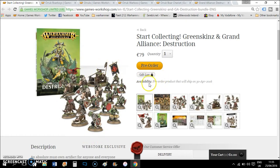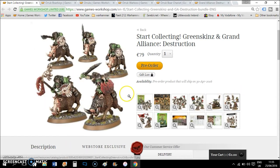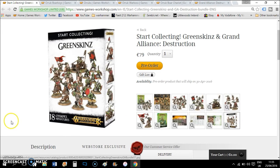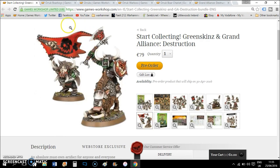I think that is a pretty good deal, especially since you're getting a new book and you're getting pretty much a small army - or a mid-sized to small army for Age of Sigmar. There's plenty of variety: you have your Boyz, you have your chariot - it's actually a pretty good fast attack little army. You're getting 18 models and it's a pretty good deal. 79 euro is an amazing price.